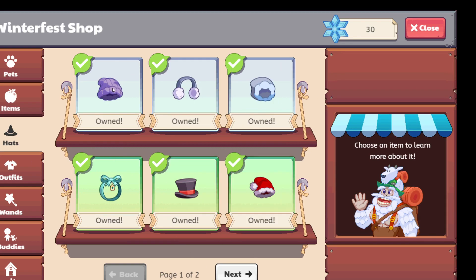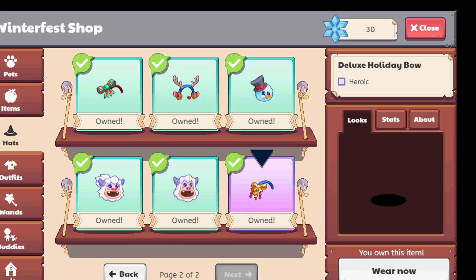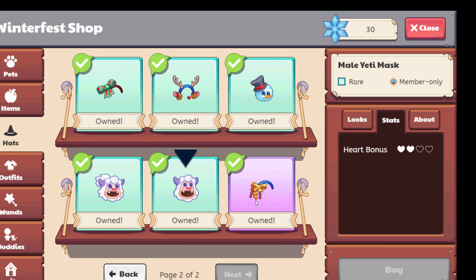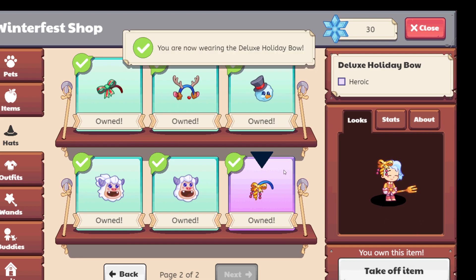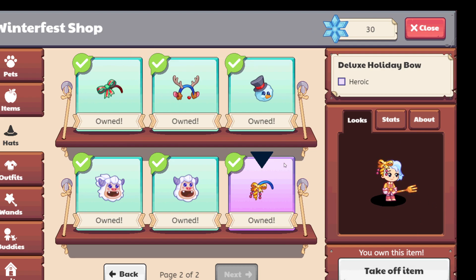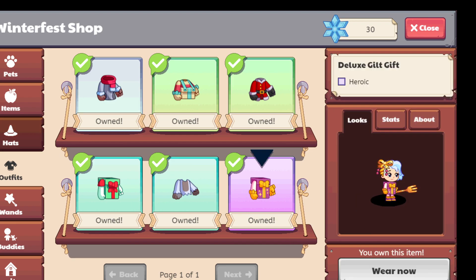Hats — to be honest, I bought all of them just for collection purposes. But if you want actually something you can use, you could just buy the — I don't know why this one's a member item. I'm a non-member, so if you do want to use it, this works in combat. I personally do like this one, it's pretty good. Although it doesn't look different if you're a non-member I guess.